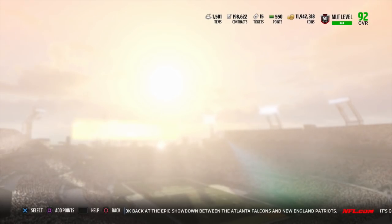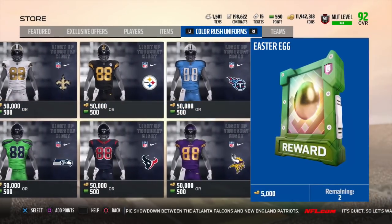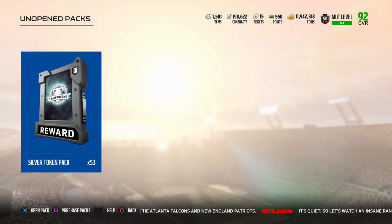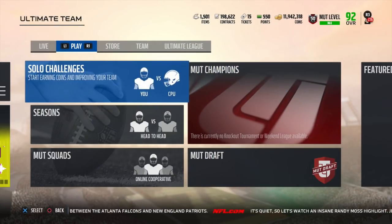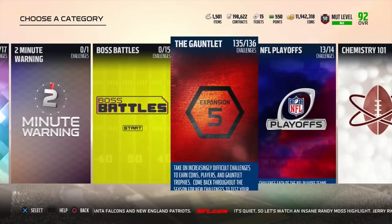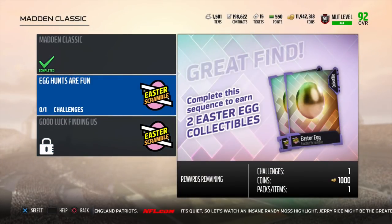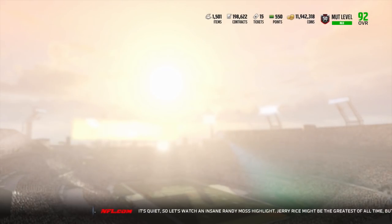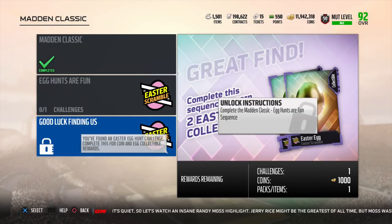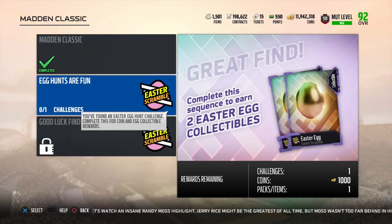On the first day, we had inside the Color Rush Uniform tab a set of eggs you could buy for 5K each, and you could get two there. Then we had two hidden full game solos in the Madden Classic tab, where we find an additional two sets of solos for two eggs each — so two and two. If you guys are doing the math, that's a total of six eggs so far, counting the ones from the Color Rush Uniform tab.